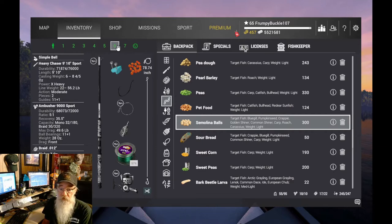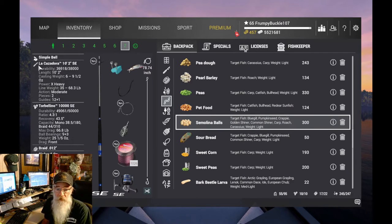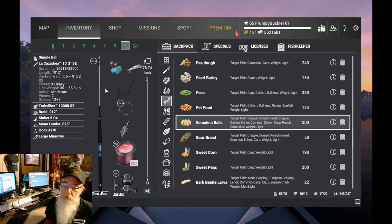That Heavy Chaser setup is for the sturgeon — that's a 56-pound pole. These fish get up to 50 pounds and we're going to put spawn jacks on them. In the last position, seven, is the big guy — the La Cazadora 1020 SE, a 68-pound pole. We're running large minnows on it. That's a level 54 pole and a level 64 reel. I'm here to farm so I need the big gear.